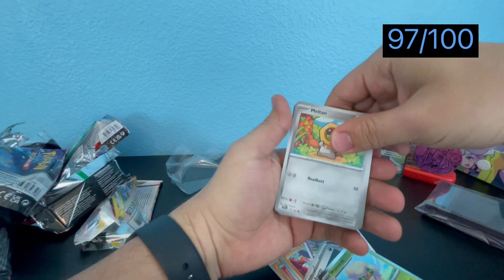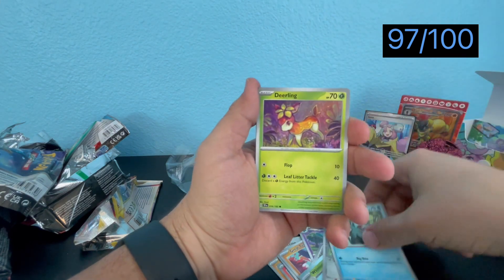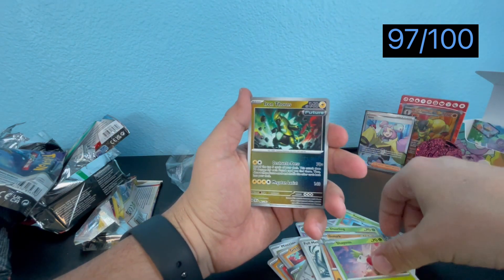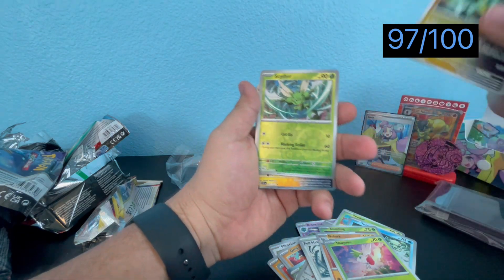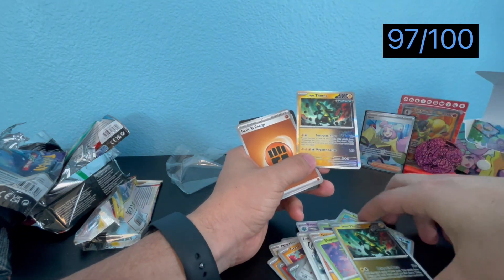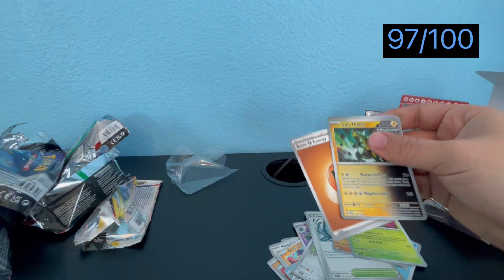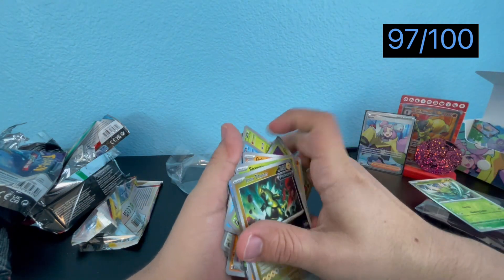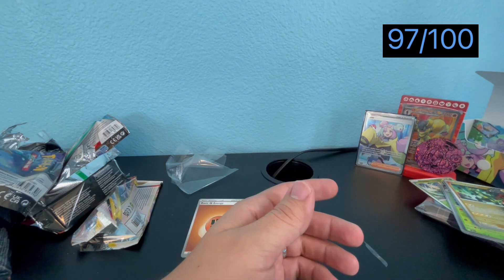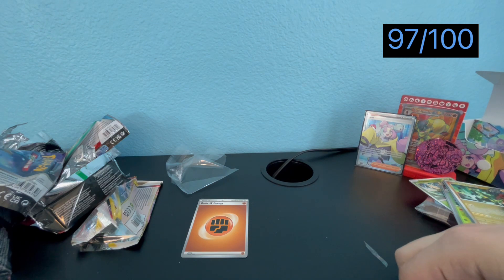We got Mulligan, Leafeon, Dottler, Dial Leerling, Full Metal Lab, Gouging Fire Lord Shaman... and Iron Thorns! I've got two Iron Thorns now. I am very happy with my pulls. Out of six packs in each box, we got three pulls total. See you all next time — take care, peace!